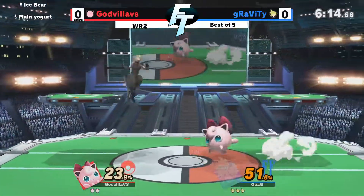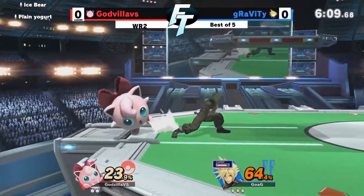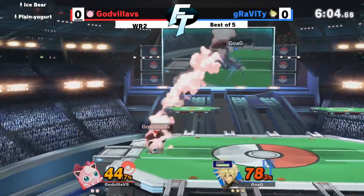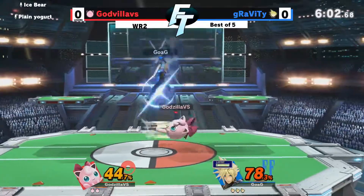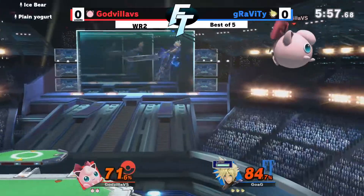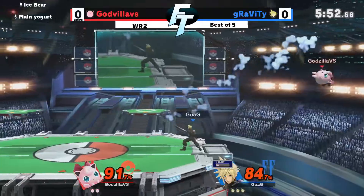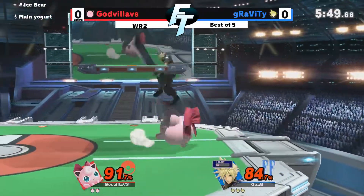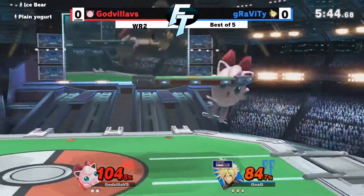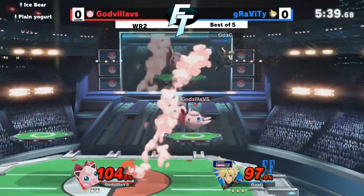Another nasty cross slash starting off — 24%, basically 23.9. Good grab coming in from Godzilla versus. I really like how much he's willing to show that he's going to grab. He's definitely conditioning Gravity to see it coming right now. And then as soon as he adapts to that, Godzilla versus is probably going to start throwing out some more of the aerials, maybe mix up his timing a little bit. Another back air coming in — not looking good so far. He needs to get another one of those situations he had earlier. Good pound.